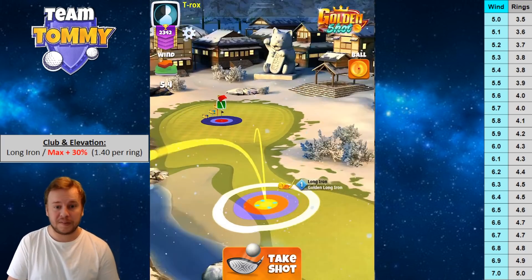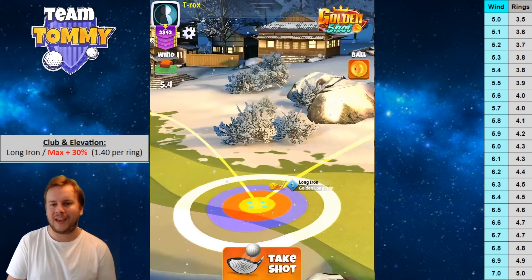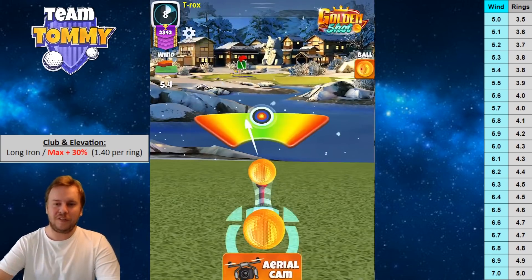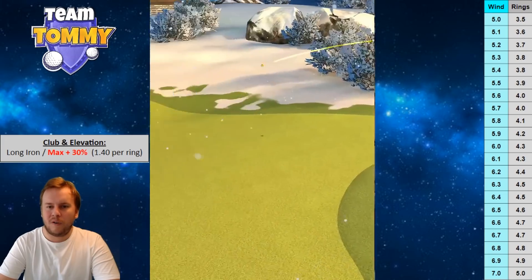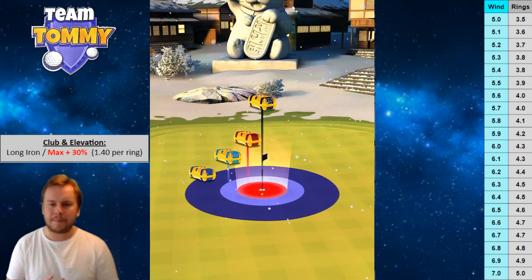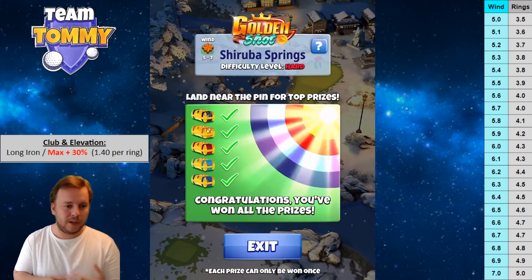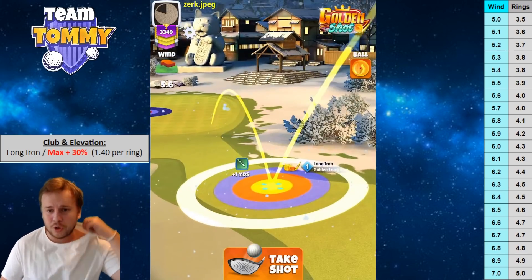Shot five: 5.4 mph wind. We find the landing position, then apply spin — two bars of left spin and 0.8 bars of backspin. 5.4 gives us 3.8 rings. I'm using the top of the ball and adding curl. With northeast wind, I go halfway through the adjustment ring. We like the line, but there's too much backspin — with more backspin the ball isn't pushed right as much by the wind. Half a bar of backspin with the curl would have sorted the direction.